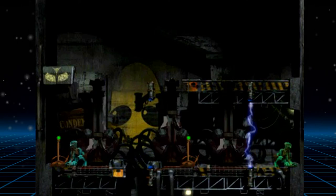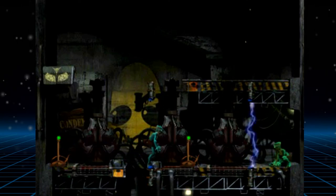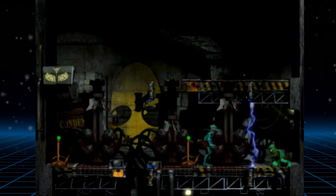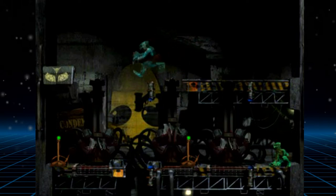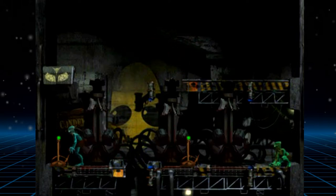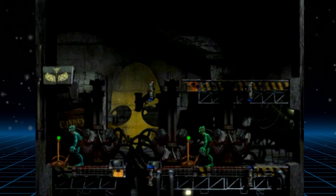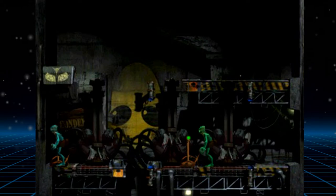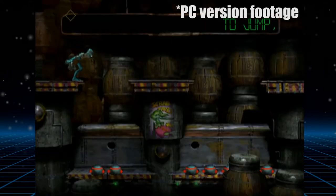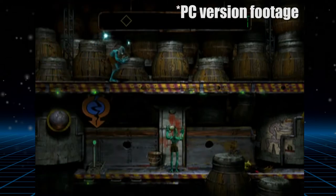Oddworld Abe's Odyssey was released in 1997 and developed by Oddworld Inhabitants for the PS1 and PC. While the PC version runs quite a lot faster than the PS1 version, we're going to be using the PS1 version because it's the version I'm more used to and I prefer it. The PC version does have some quirks I don't like — for example, an icon that appears telling you when you've got a checkpoint, which slightly breaks the immersion.